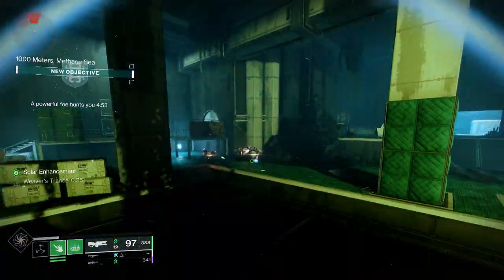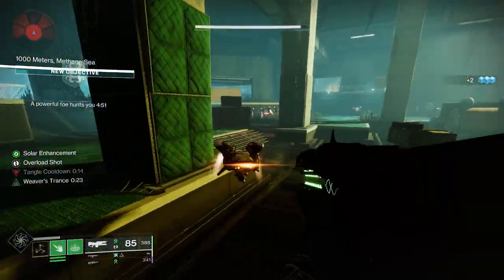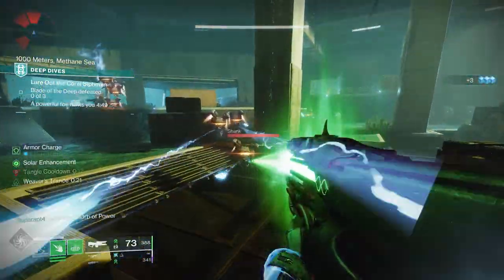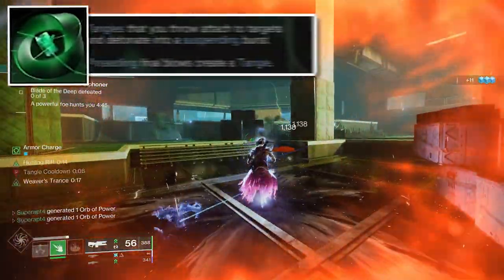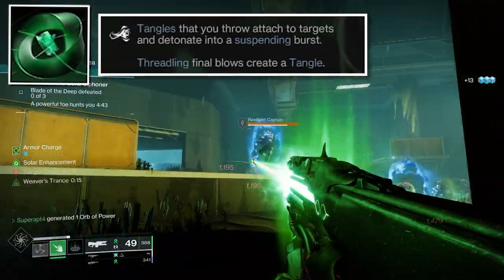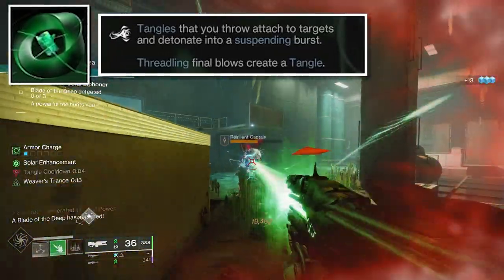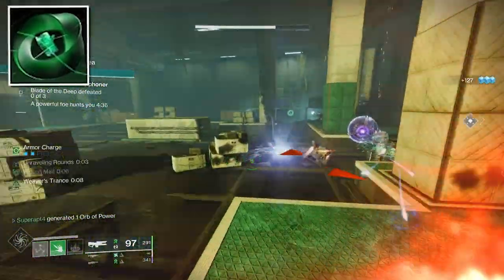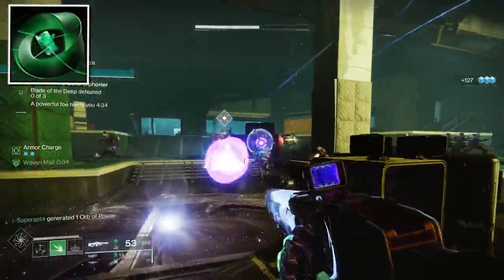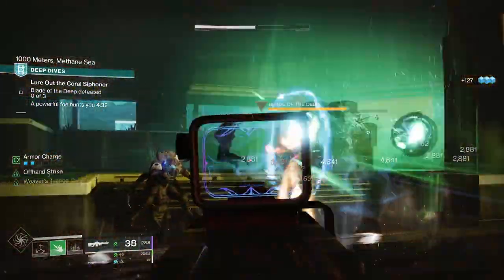Bungie decided to give the Warlock, Hunter, and Titan a new strand aspect. In this video, we're going to be looking at the new strand aspect on the Warlock, and it's called the Wanderer. Tangles that are thrown attach to targets and detonate into a suspending burst. Threadling final blows create a tangle. You get your tangle, throw it at a target, it sticks to that target, and it explodes and suspends them — basically like a sticky grenade.